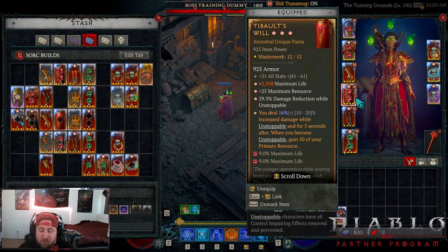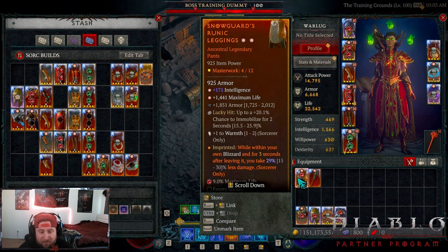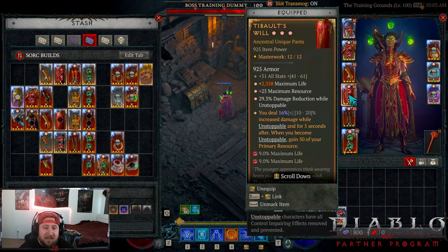In our pants piece, even though Vault's Will was nerfed from 40% increased damage to 20% at max a couple seasons ago, this is still the best pants piece. I tried Snow Guards to reduce damage taken while in a Blizzard, but the damage was lacking so much that Vault's Will is just in its spot. Not only that, if you're having resource issues, the resource you get back from becoming Unstoppable is essential.